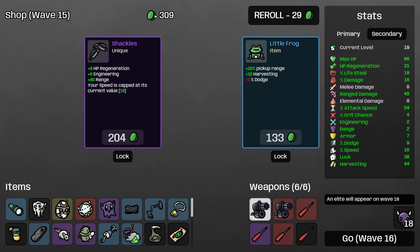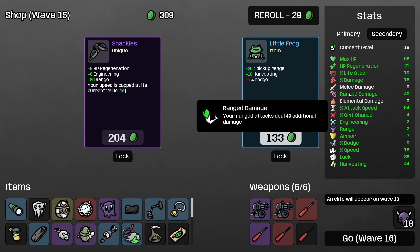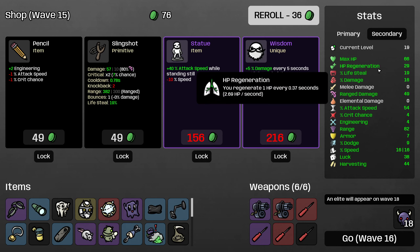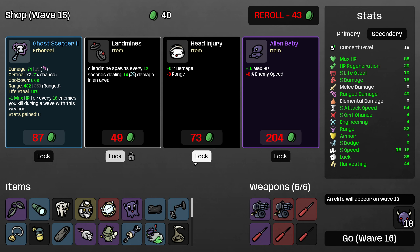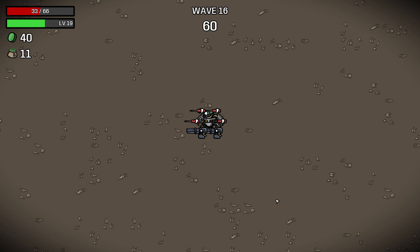Now, do I want this Shackles? It's 2 engineering, 80 range, and 8 HP regeneration. It caps my speed at 16, which is fine — that's a totally reasonable amount of speed. So basically we're spending 200 on 8 regeneration, and the range kind of matters. I think it's worth it, although you could definitely avoid that. Definitely lock the landmines, and we actually want Head Injury quite badly here because our percent damage is quite low, and that's what's holding our DPS back more than anything else.